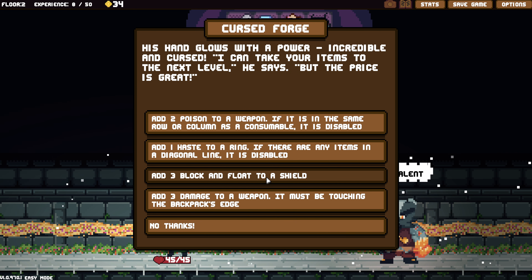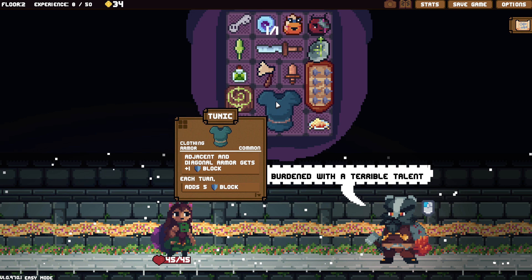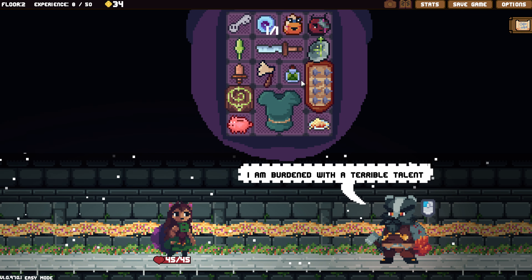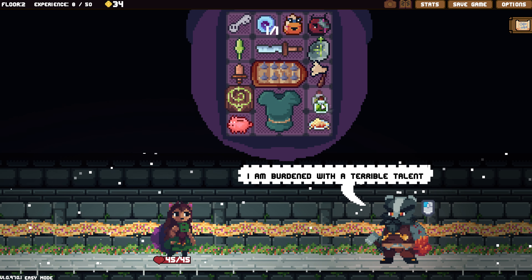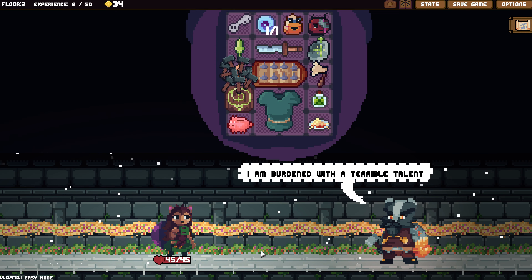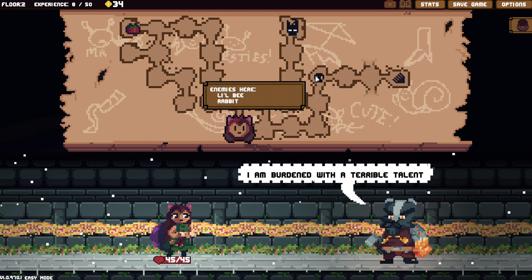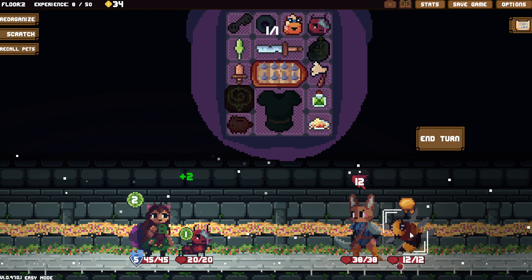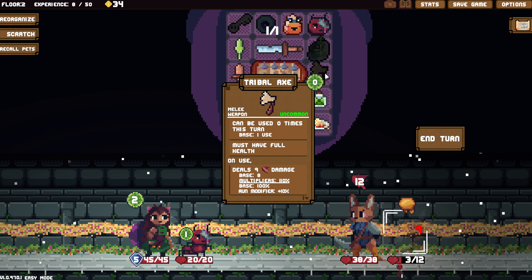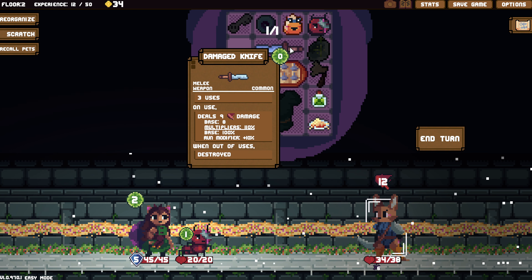Is Weston a hero? Let's watch and see. That's giving gifts. Three damage to a weapon, or three block and float. Three damage to a weapon to touch the backpack's edge — so I'd have to move back over here. We could even do this just to keep them connected. There we go. Now that thing will deal eleven damage. That's so silly. We need to level up if possible.